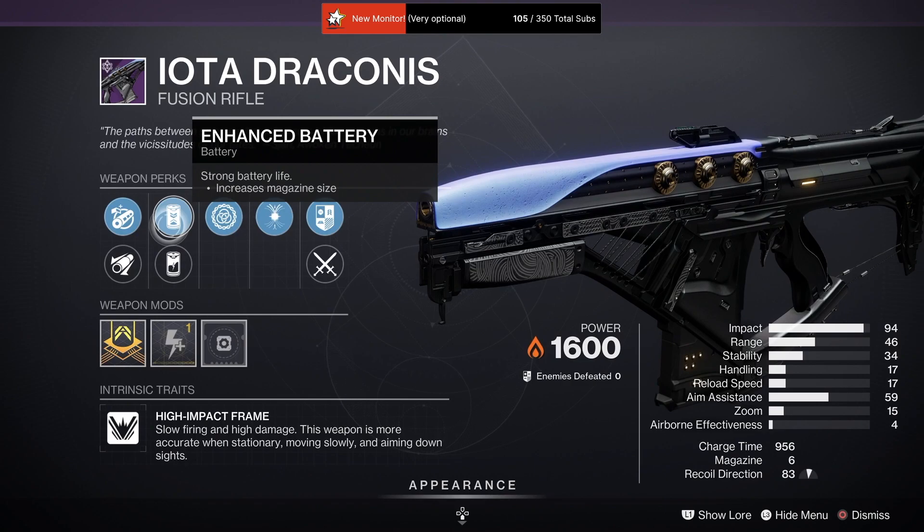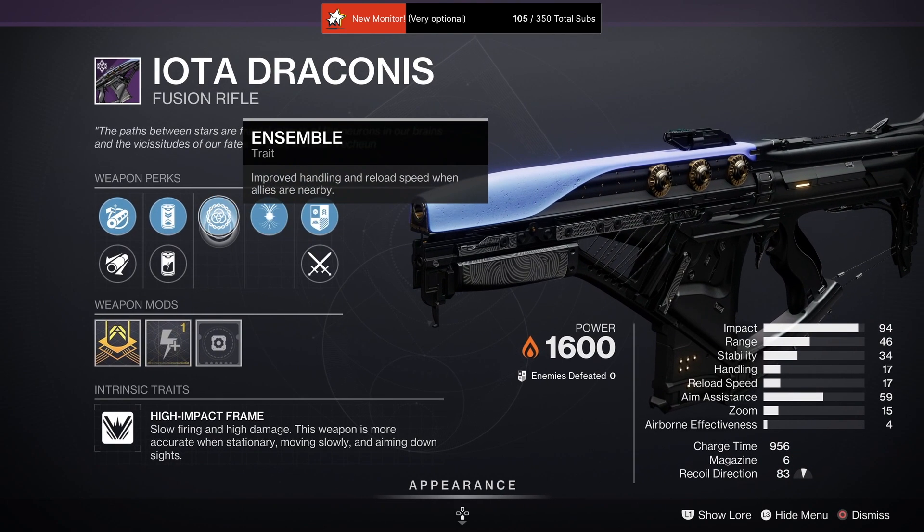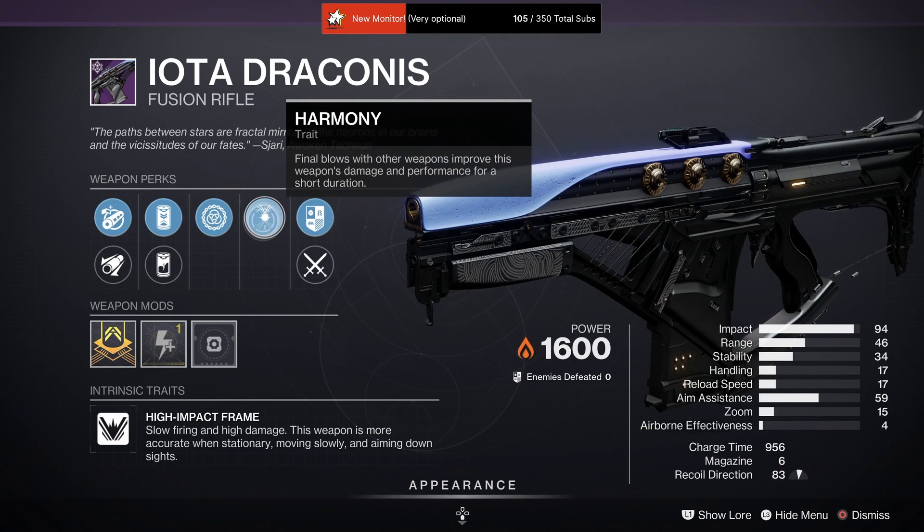Then we've got Iota Draconis with Chamber Compensator, Extended Barrel, Enhanced Battery, Liquid Coils, Ensemble, and Harmony with a Charge Time masterwork.